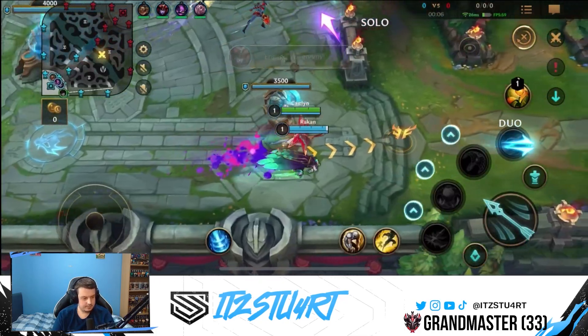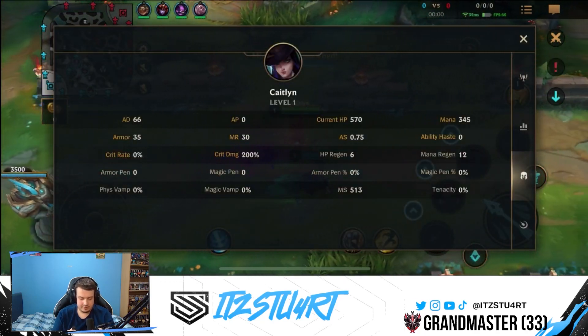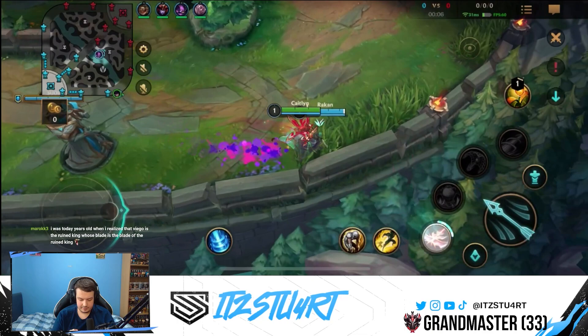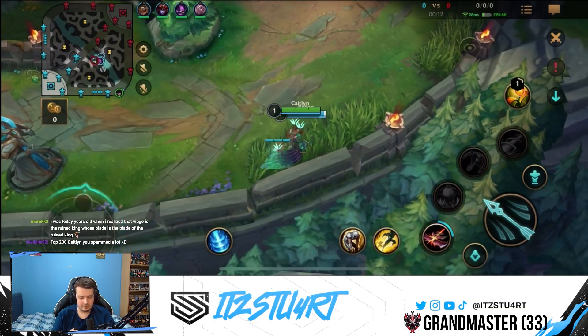I need to get a pink ward. Our base attack damage has gone down to 54 from 58. We lost four attack damage.